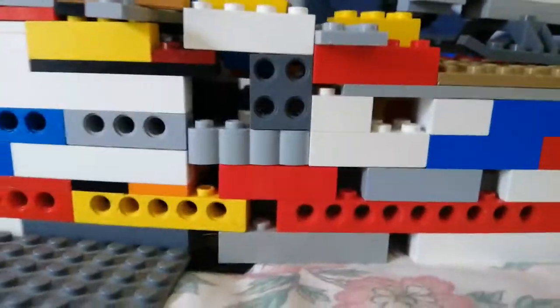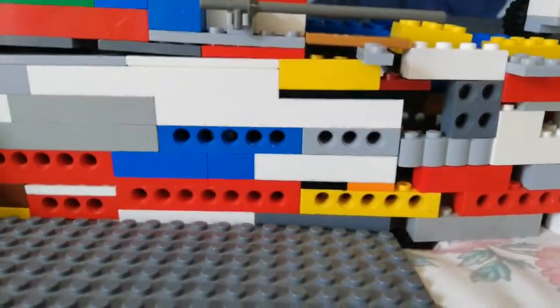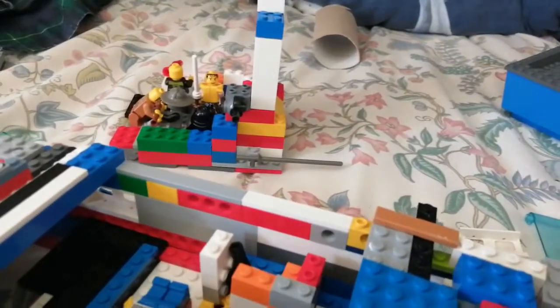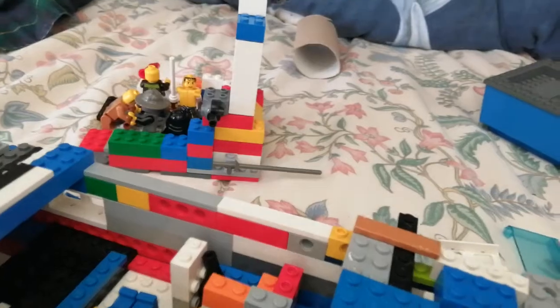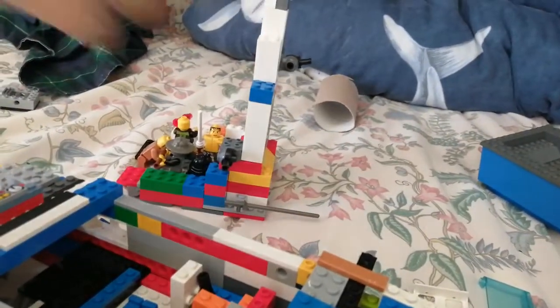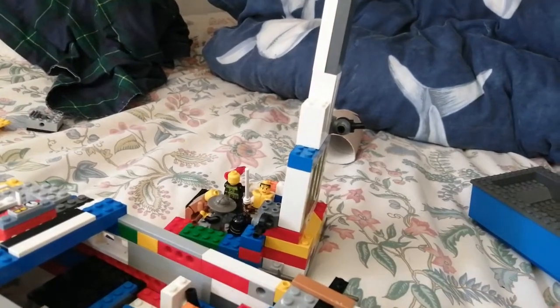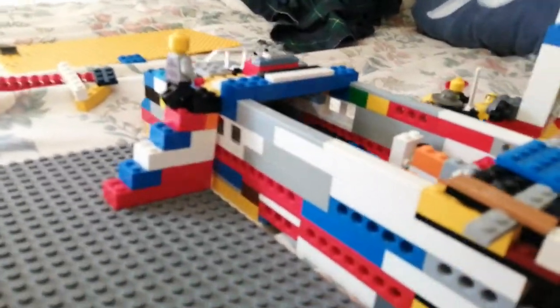You can see where the pointed section joins onto the parallel section. We do have some interior — there's a hospital bay in there. There's also a radio control tower here with radio controls, and we have an armory. You've got some steps on the port side leading up to the boat.